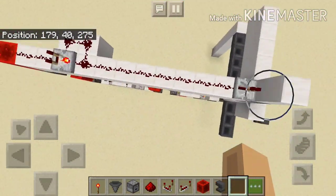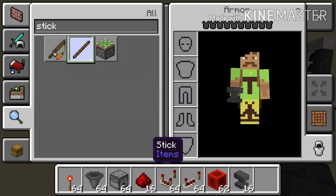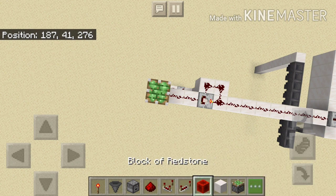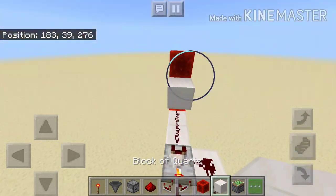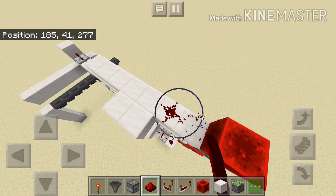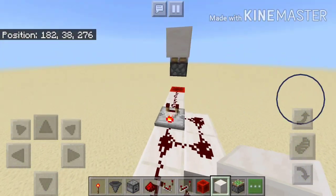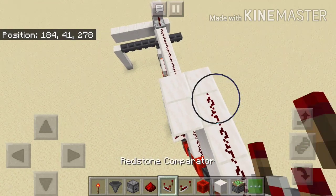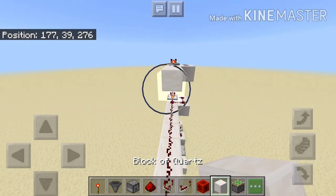You can also extend it upwards easy enough. You can extend it upwards like this - now if you want to drop out 32 items you can just repeat whatever is done in the bottom layer over it. You can just repeat what was done on the bottom one, like this, and just extend it out.